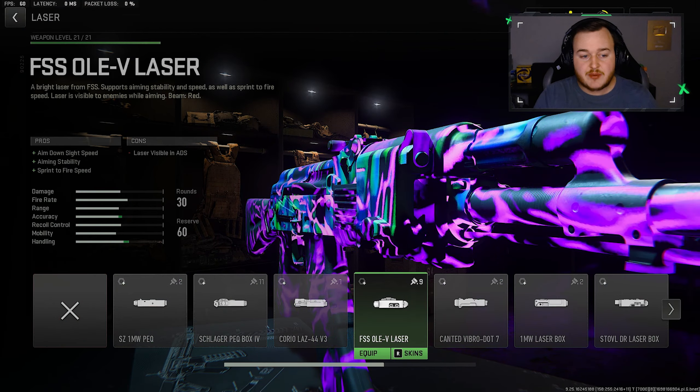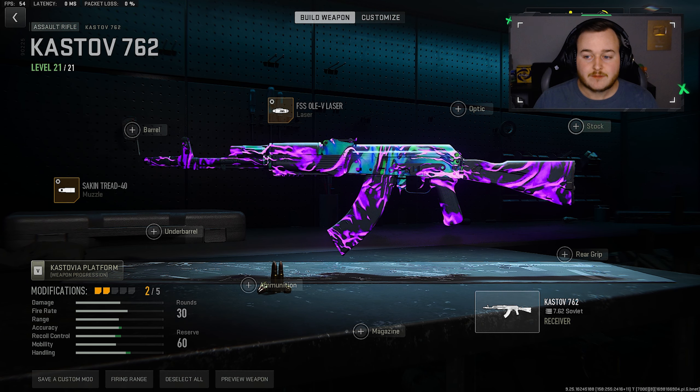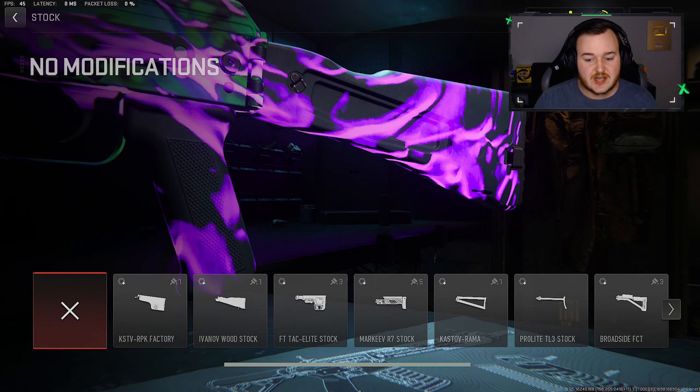For the laser we're adding on the OV laser, which helps with aim down sight speed, aiming stability, and sprint to fire speed. The main two things I'm focused on are ADS speed and sprint to fire speed. With this weapon getting a damage buff I want to work on handling so I can be more aggressive, get higher kill games, increase my level and KD, and have more fun. For the tunes: move it over to 12.75 for ADS speed, and bring the left bar down to .14 for sprint to fire speed.